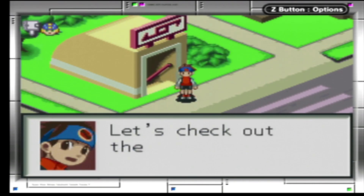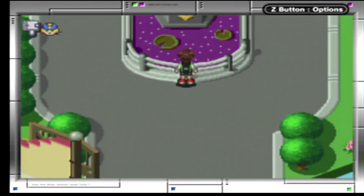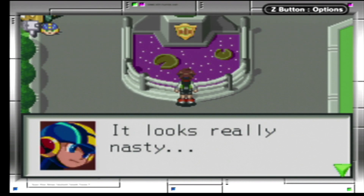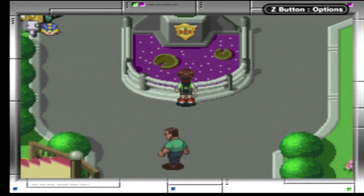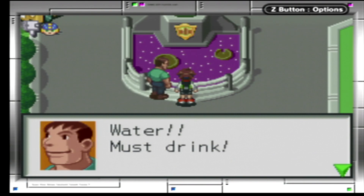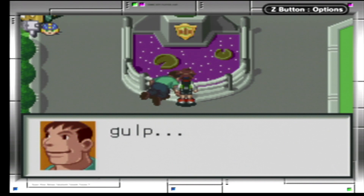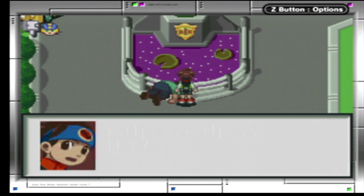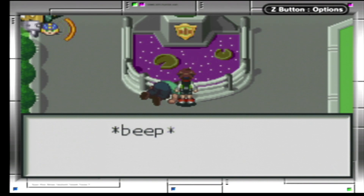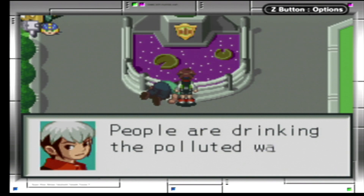Sure is hot down here, makes me more thirsty. Gotta check the water — let's go check out the school pond. Oh, that's not good. Well, there's water but that looks really nasty. Water. Need water. Must drink. Huh? That part's bad. Are you okay? We have a dead body.